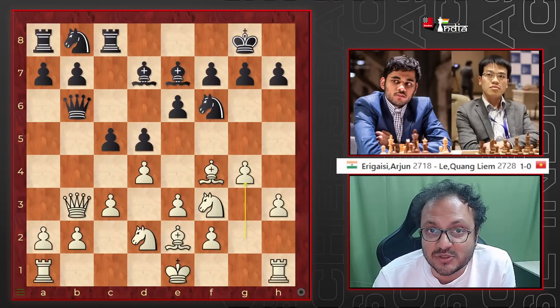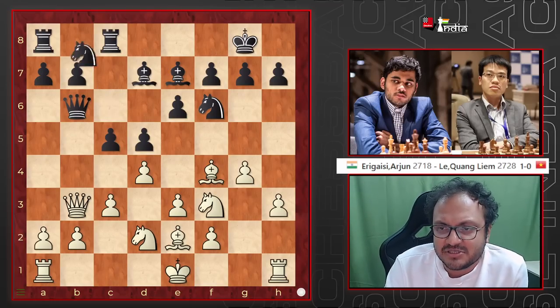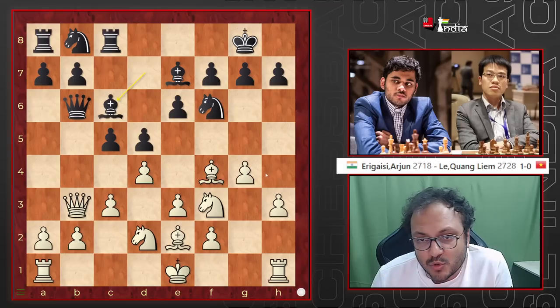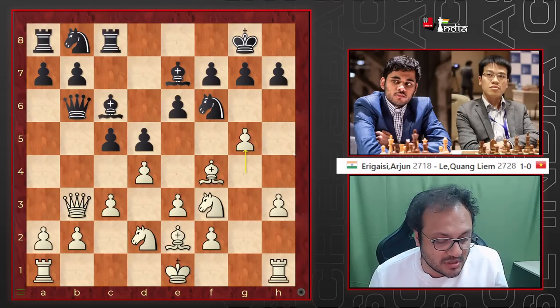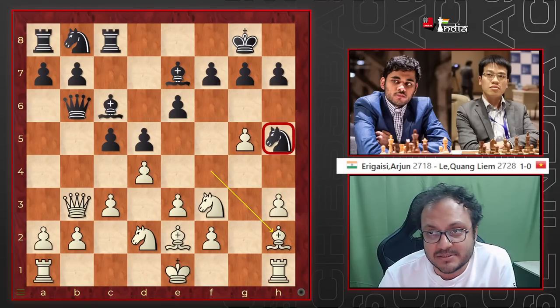He went g4 — very nice, just gaining space on the kingside. Suddenly Liam goes for some change in plans. He could have continued with Bc6, but it may become a bit too slow because white is already moving forward with g5, h4, and wants to play. When Nh5 and Bh2 later on, the knight could get misplaced.